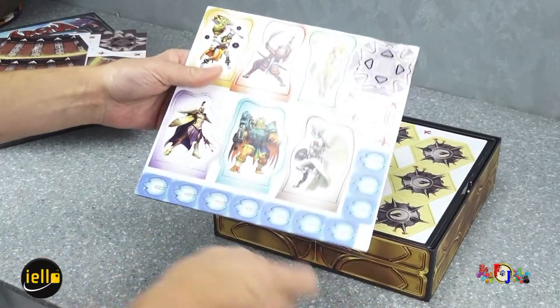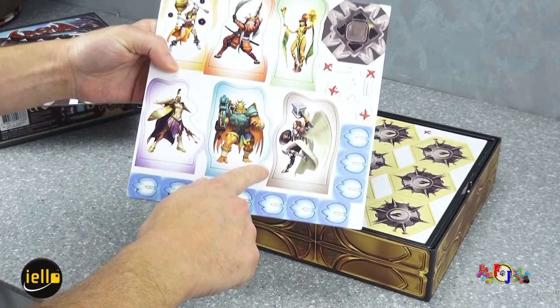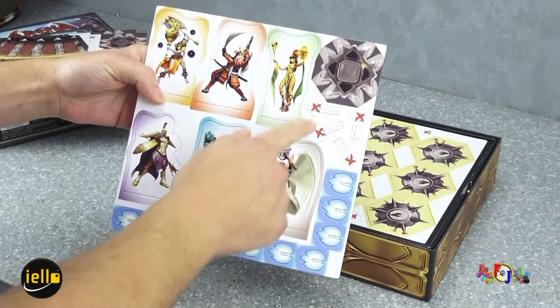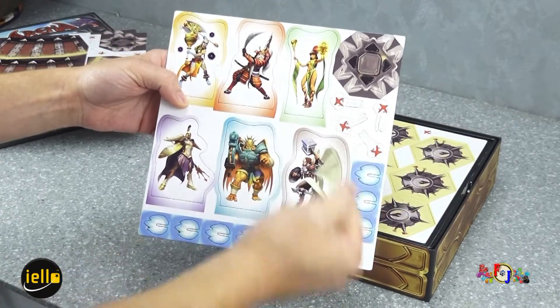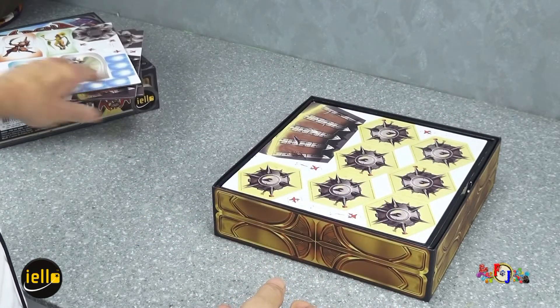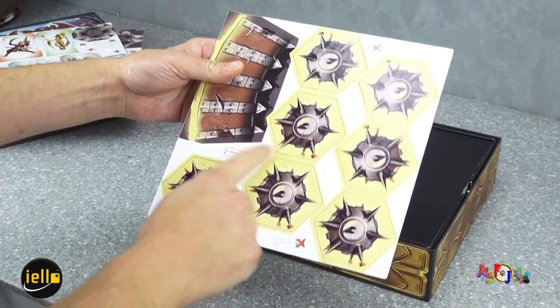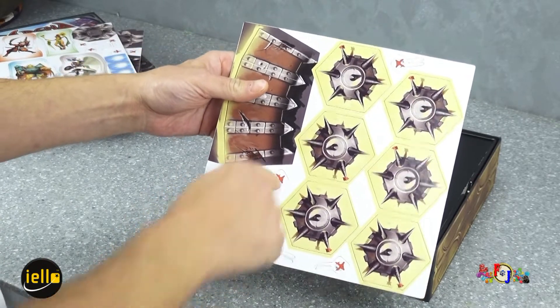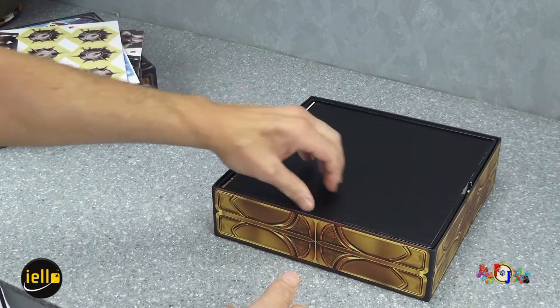Nous avons les personnages du jeu qui vont combattre. Ce seront des malus au dé qu'on infligera à l'adversaire, qui lui enlèveront des dés pour combattre et se défendre. Nous avons également des mines, des petits pions malus qu'on viendra ficher sur le paravent du personnage.